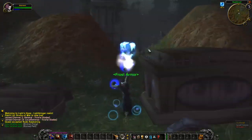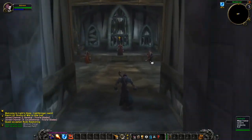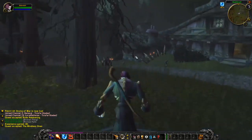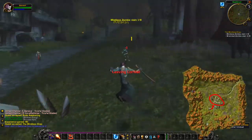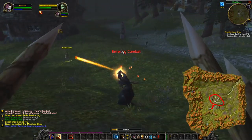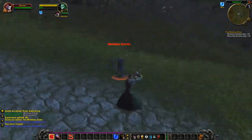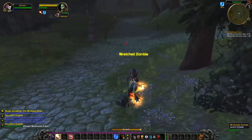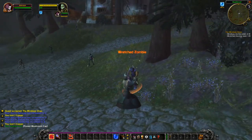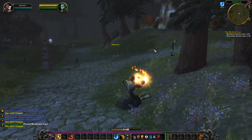The undead starting area is pretty unique compared to the rest of the starting areas in terms of where things are set up and the layout. We're going to get started with that first quest where we're killing zombies — we need to kill 8 mindless zombies and 8 wretched zombies. The great thing about this quest is it's just a kill quest, so we don't need to collect anything like a lot of the other starting areas. Feel free to group up — it will cut down on your XP, but it will allow you to finish the quest if there's a lot of people in the area.